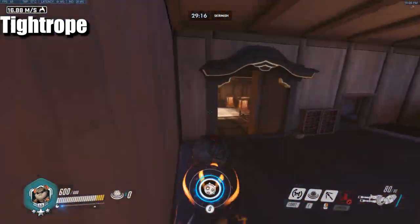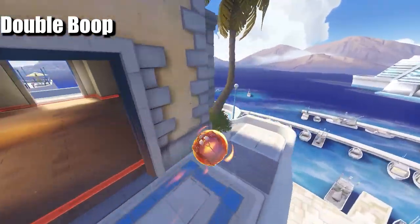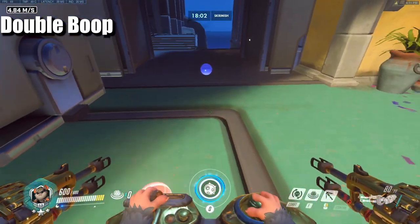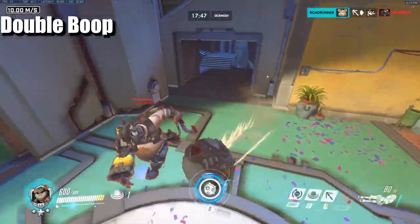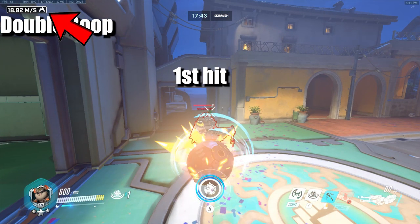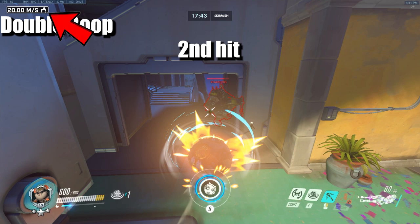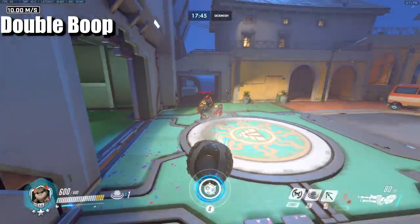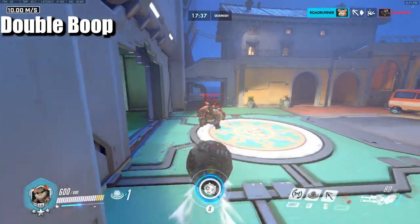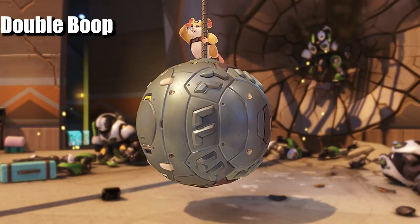Double boop is a very well-known Wrecking Ball tech. Normally when you boop someone you go right through them, but with double boop you reset your fireball before hitting them a second time. Slow down by pressing S just enough to drop below 15 m/s, then press W again to regain speed and hit them again. It's a bit harder with all the CC and slows in the game, but with practice it becomes consistent. Most people use double boop for environmental kills, but you can also just split enemies from the fight while doing 100 damage.